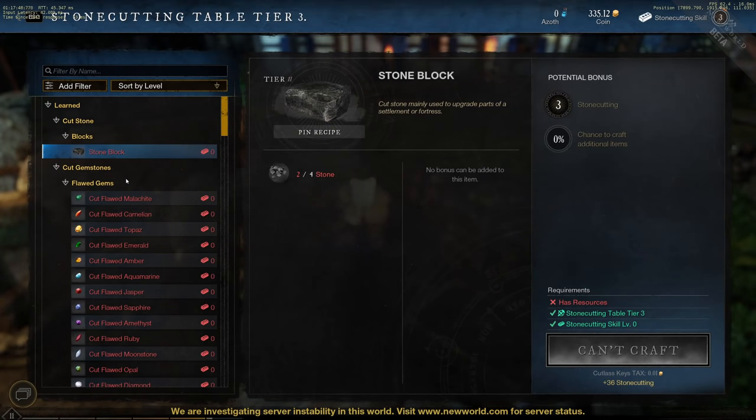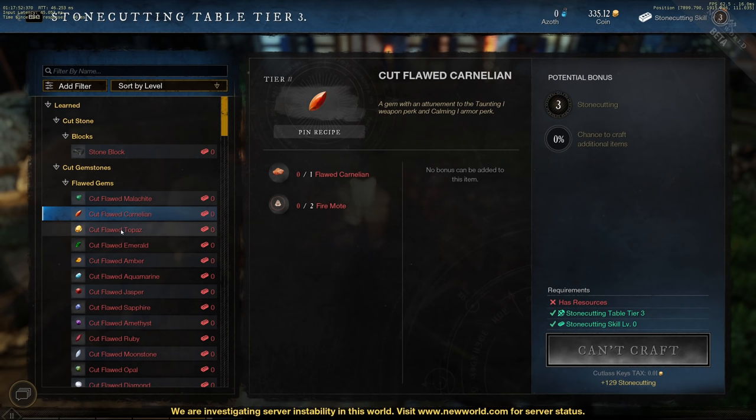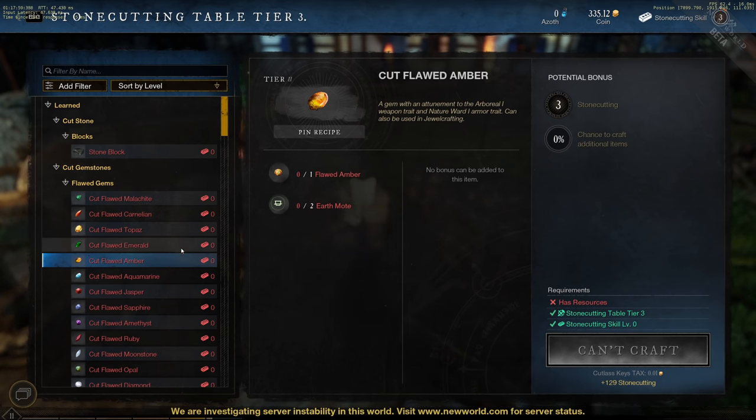Just in case you don't know, in order to cut a flawed gem you just need to go to the stone cutting station with the uncut gem and two moats. The moat type that you will need depends on the gem that you are cutting. For example, the malachite uses soul moat, the carnelian uses fire moat, and so on. If you don't know where to find those moats, check my gathering playlist — I may have already added guides on where to gather each one of them.